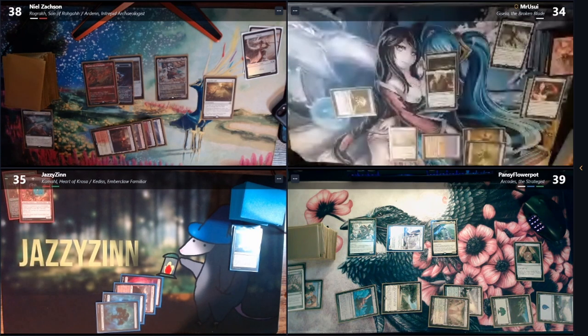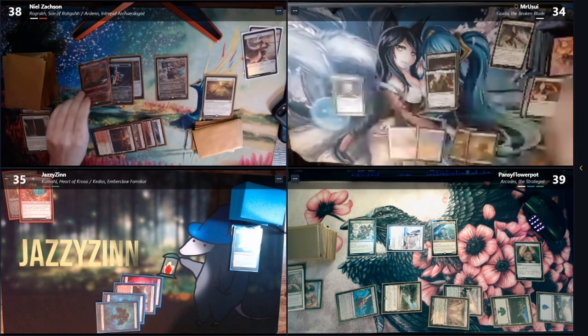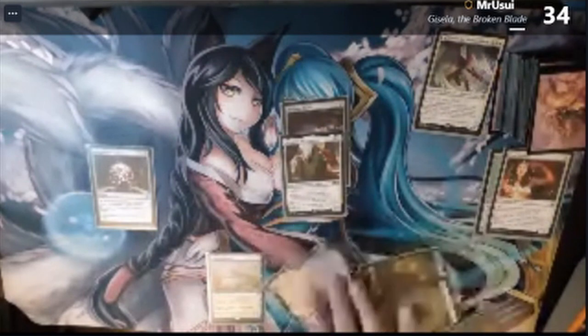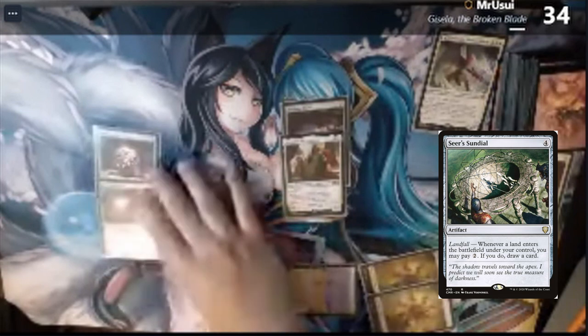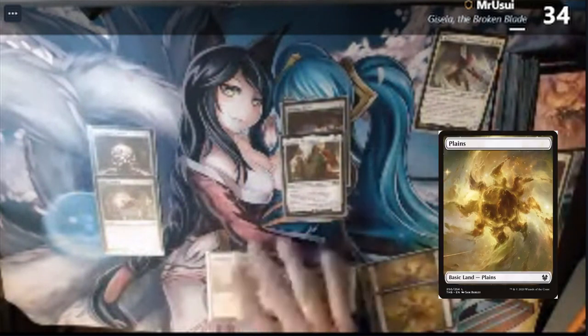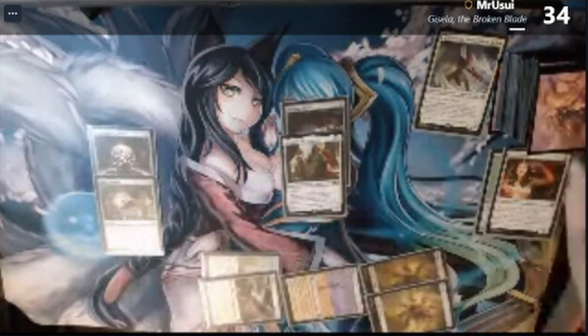What do I discard, boys? I will never see the mana for that. Go, Matt. Drawing for turn. We will tap four to play a Seer Sundial — Landfall: whenever a land enters the battlefield, I can pay two to draw a card. We will play a land and pay the two to draw one card.